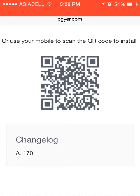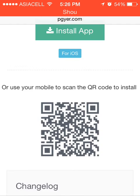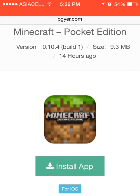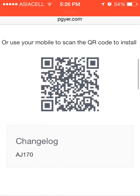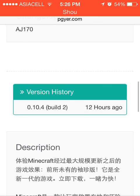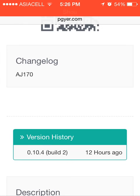Before I start this video, all credits go back to AJ170 for uploading this Minecraft Pocket Edition and finding this. He's a really awesome guy, go subscribe to him. If this is the first time you go to this link, you need a password. The password is AJ170 — that is his channel name.